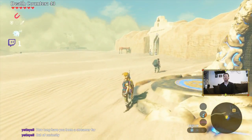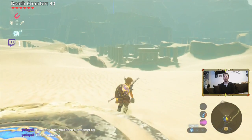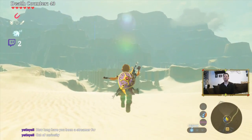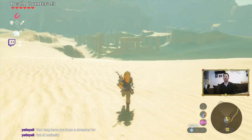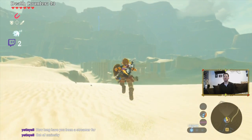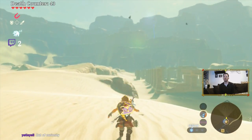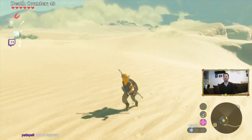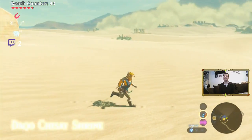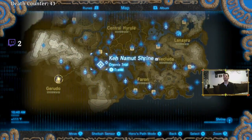Alright, so yeah, this is the Gerudo Town Shrine because that's the Gerudo Valley there, right? How do I shield surf, by the way? Aren't you supposed to jump and then pull out your shield? Like that's how I pull my shield out. How do you... Oh my god, it's hot here. Alright hold on, let me get out of this area. Yeah, I got the whole map. Check it out, Yetis.